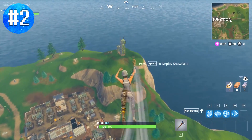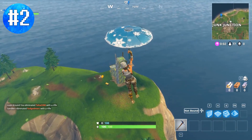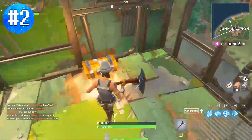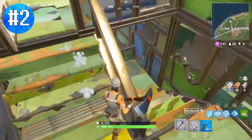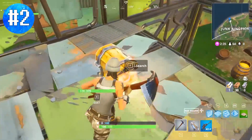For an honorable mention: the secret chests hidden within the llama just north of Junk Junction, basically the northernmost point of the entire map. You can find a total of two chests — one at the very top and another toward the bottom level. It's not the greatest area alone, but if you're going to Junk Junction with a squad, one person can hit the llama while the other three cover actual Junk Junction.